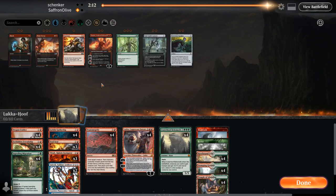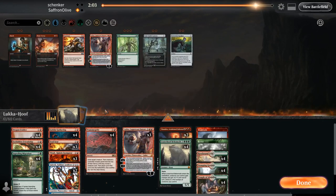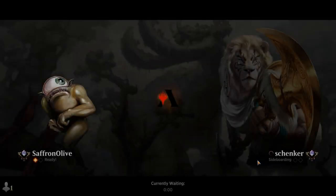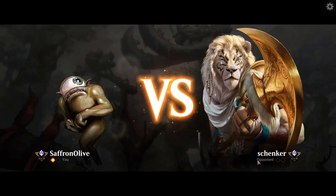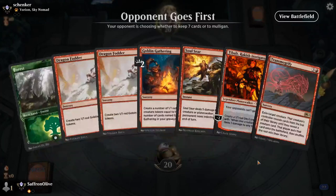Opponent is playing something with a lot of colors — most likely control. Maybe we need the Chandras. Let's go down a Luka and a Soul Seer, and bring in the Chandras. That is the plan, that is the goal, that is the dream. It came together that time, perhaps a turn slower than it could have been, but still pretty impressively.